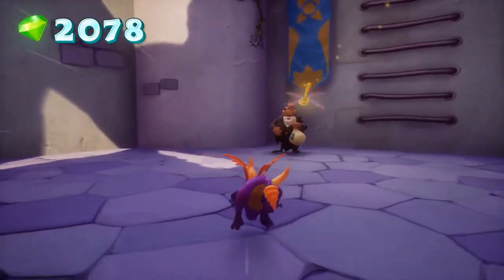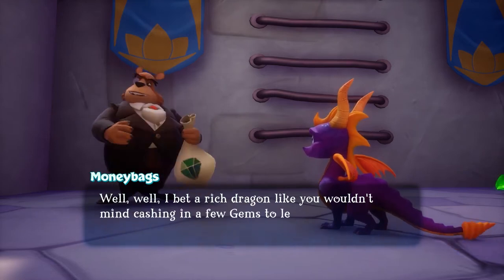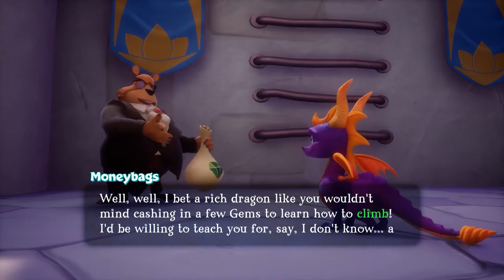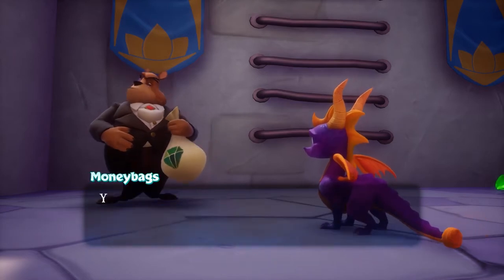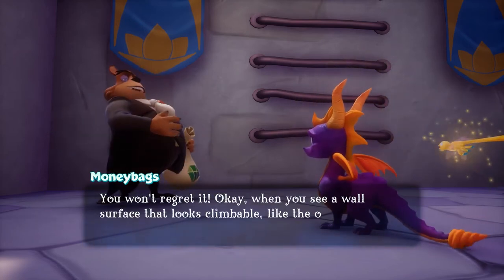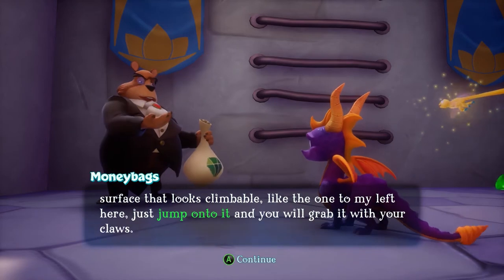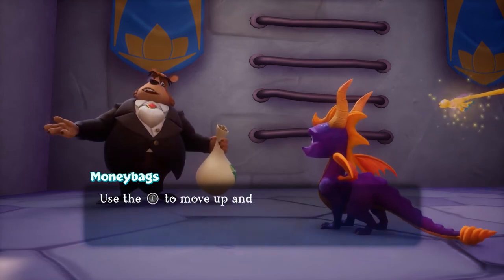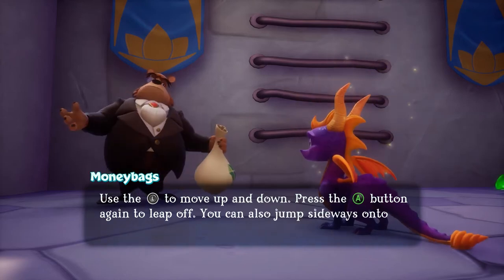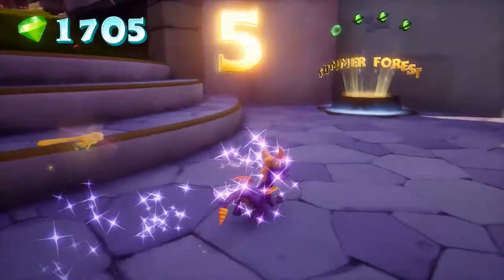I think we can get a ladder. I bet a rich dragon like you wouldn't mind cashing in a few gems to learn how to climb. I'd be willing to teach you for, say, a small fee? You won't regret it. When you see a wall surface that looks climbable, like the one to my left here, just jump onto it and you will grab it with your claws. Use the left stick to move up and down. Press the jump button again to leap off. You could also jump sideways onto another climbable area. Nifty. Thank you.